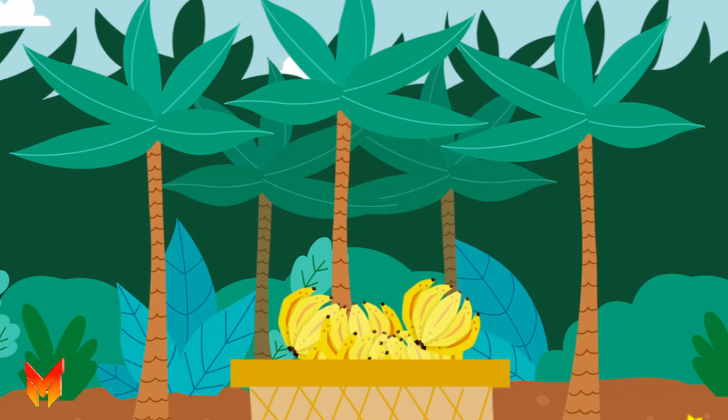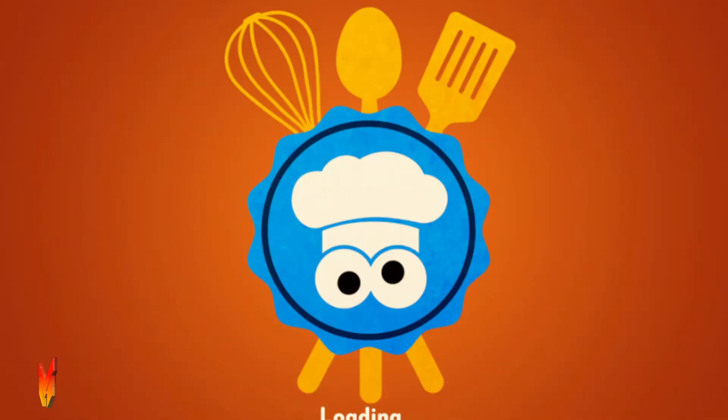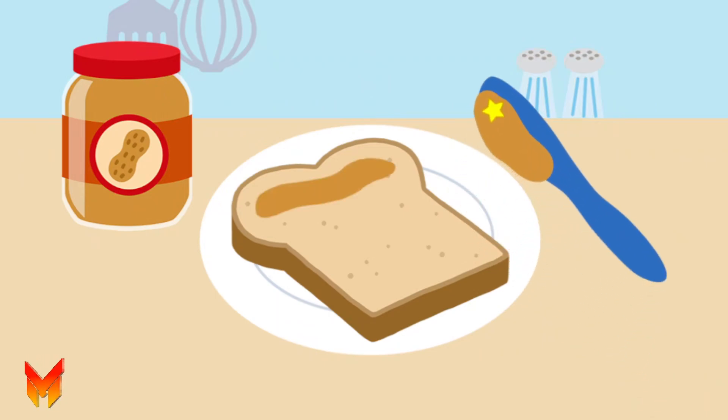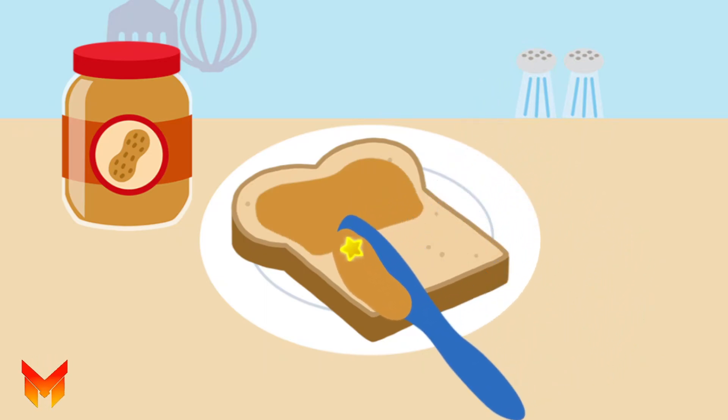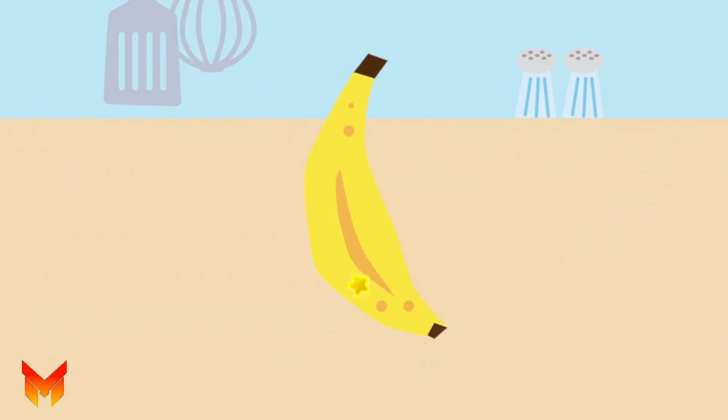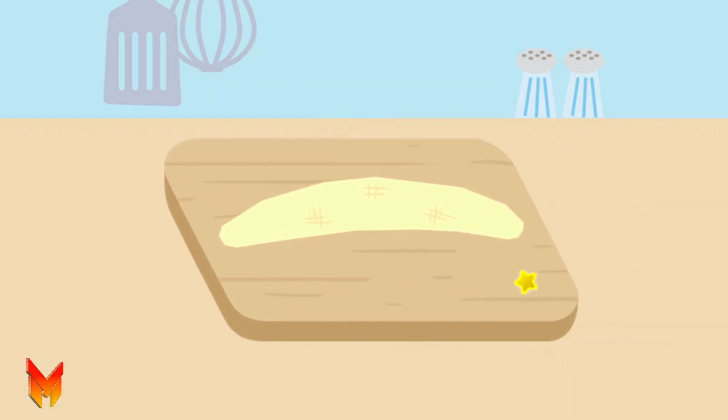Another banana! To make a peanut butter banana and honey sandwich, first peel the banana. Chop-chop-chop, chop-a-dee-chop-a-dee-chop.